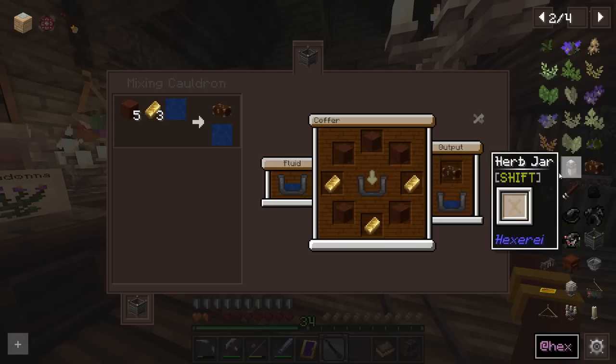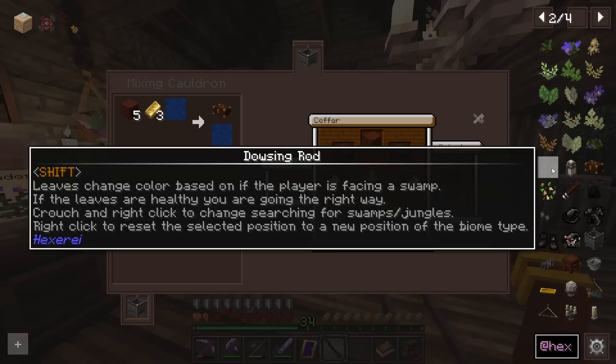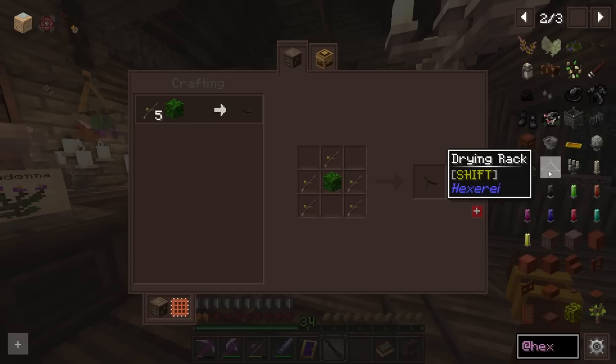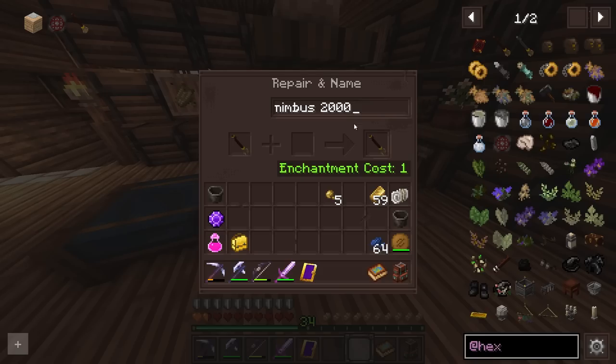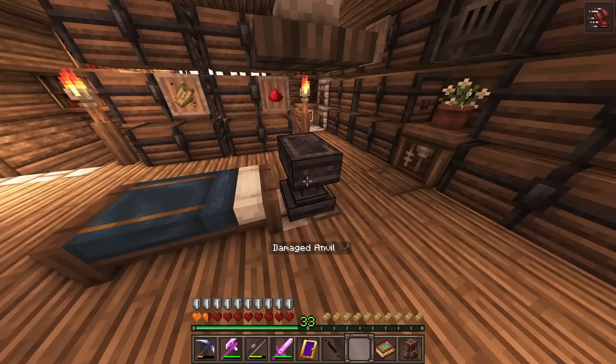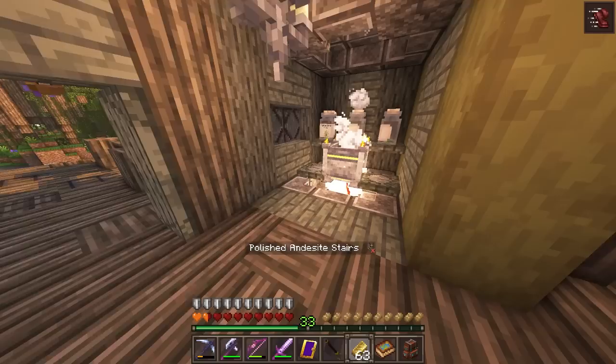Oh, looks like there's a dowsing rod to help you find swamps — the leaves change color based on if the player is facing a swamp or jungle biome. I could have used that! Wow, all these items that I didn't know about but know about now — very cool. Now I don't 100% know if this works, but if we rename the broom to Nipus 2000 and get on it — oh, it does retain its name! Yes, it does keep its name. I love this.